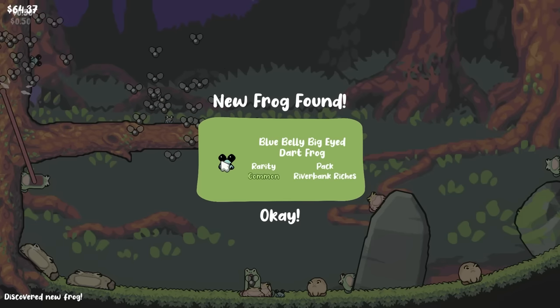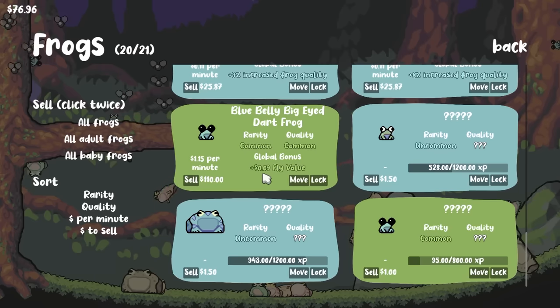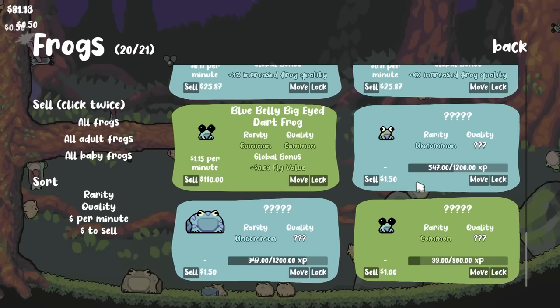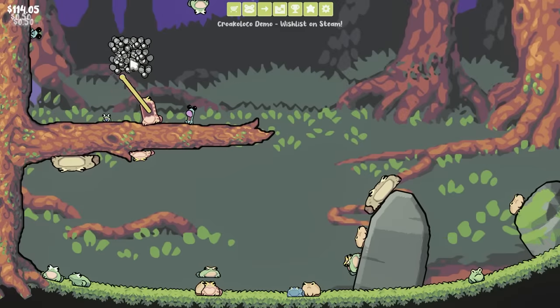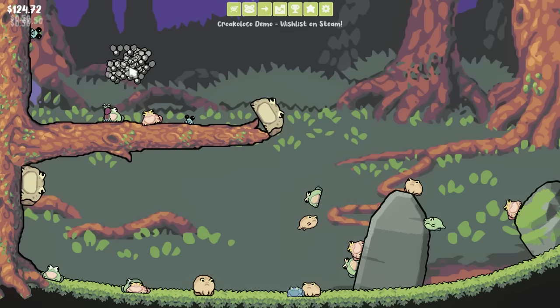The first of the new set is growing up — look at those eyes, he can see right into the future. Blue belly big eye dart frog — he adds 9 cents to fly value, which is great, and he's $1.15 per minute. $110 to sell, which means these other ones are going to be much better. Plus we're now making even 50 cents per fly, and at the rate we're spawning flies we're actually getting pretty rich off this endeavor.